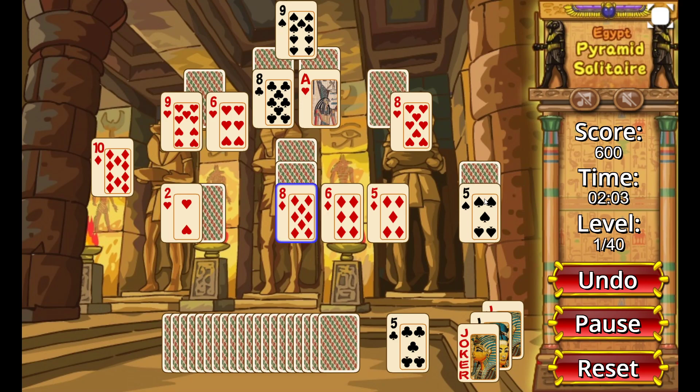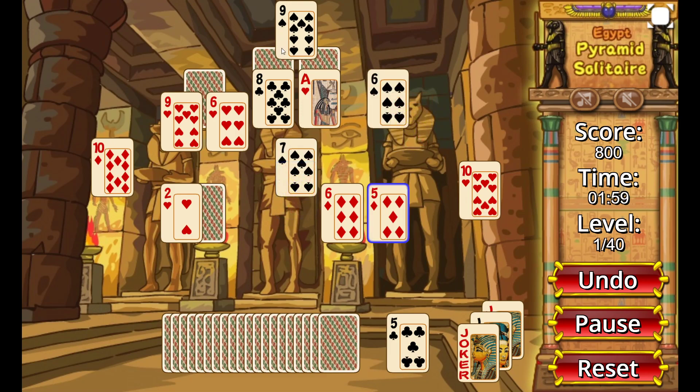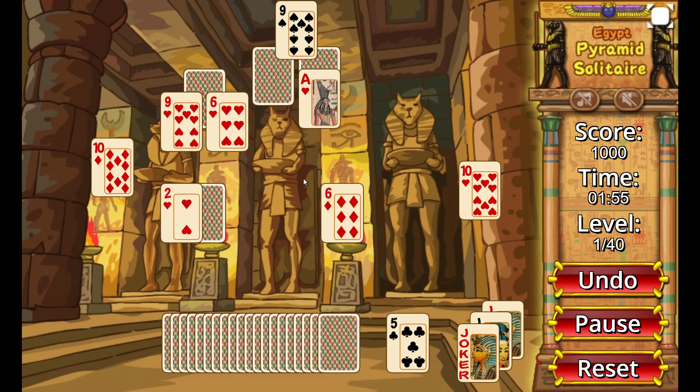I'm looking for a 5 for this 8. I see another 5, another 8, another 5, another 8 — and a 7 and a 6. It would be good to have a 4 so I can combine it with one of my 9s. There is a 2 but it doesn't work for me right now. An 8 doesn't work for me right now either. The King should disappear immediately.